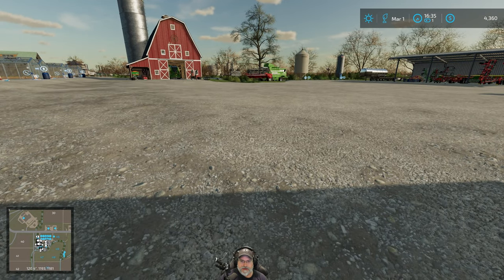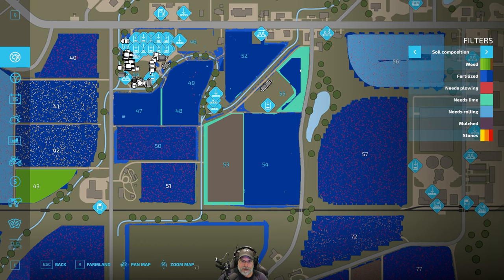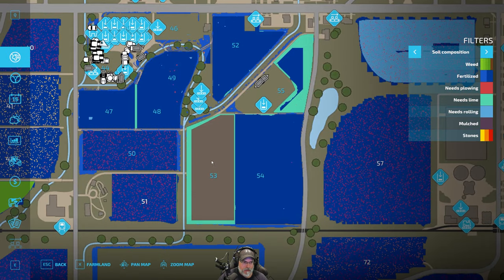We got all the stones picked up off the fields. The next thing I want to do is spread some lime. We don't have to lime this entire field, but maybe we will anyway. Where you see this light green color is where we have to lime — basically that strip, this border here that we added, and most of this stuff here. After that's done, we've got to do some fertilizer — probably just granular — then seed, then roll. That is what is coming up next.